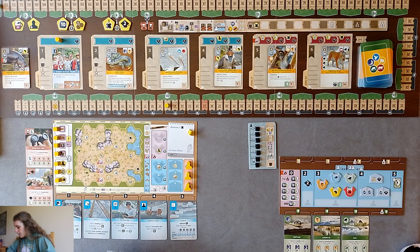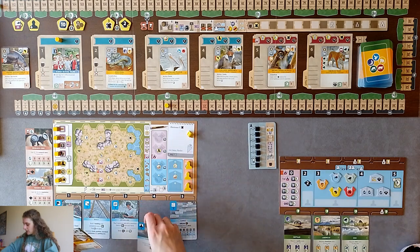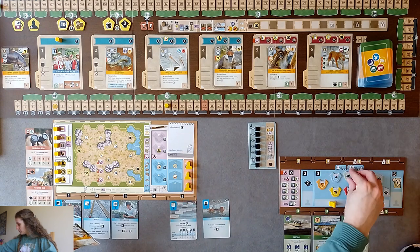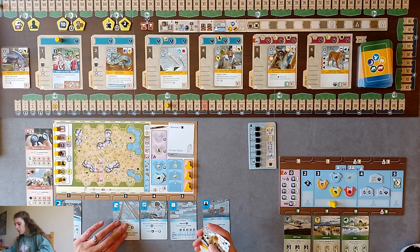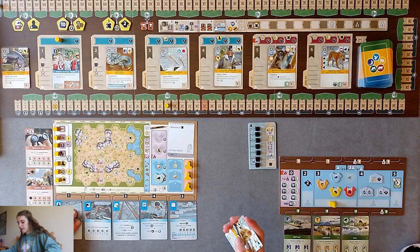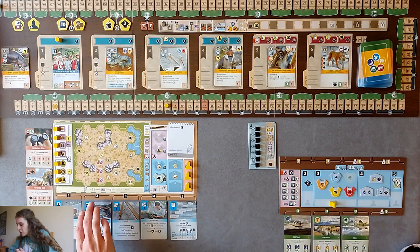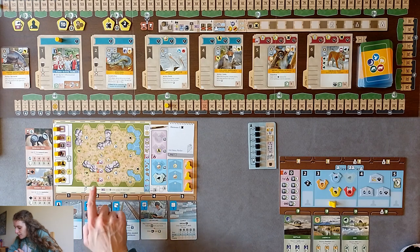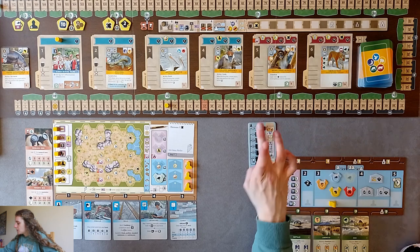I'm thinking I want to get in with the association action - it's on four. One of my animals requires at least one Asia icon in my zoo, so I'm going to do the association action, go here and pick up that partner zoo. All my cards shuffle down and that gets placed in space number one. The space it's in - one to five - determines how strong the action you take is.